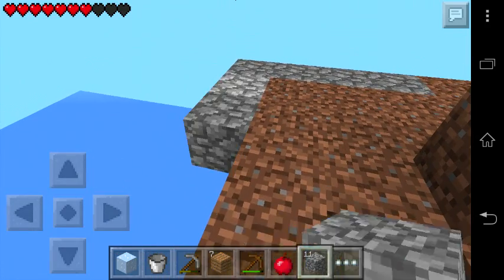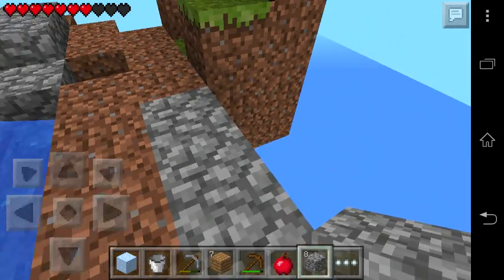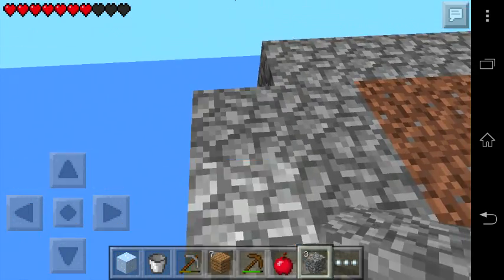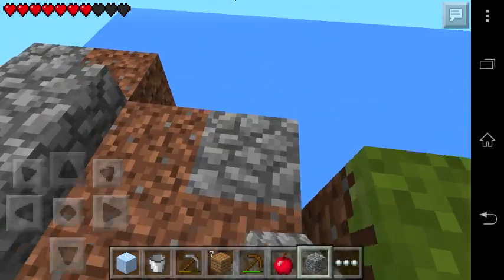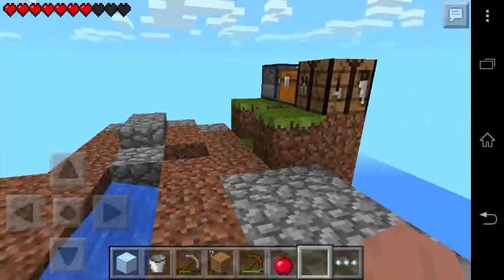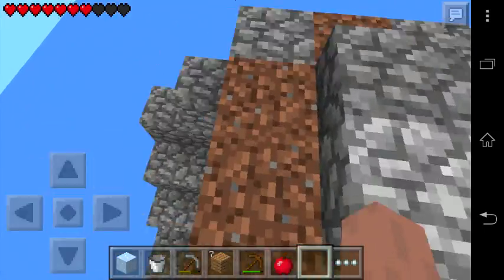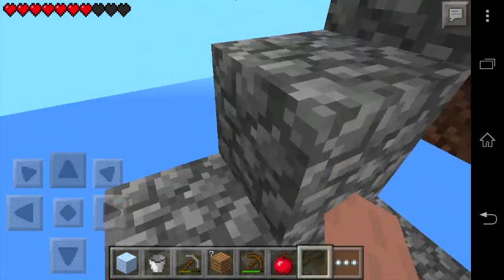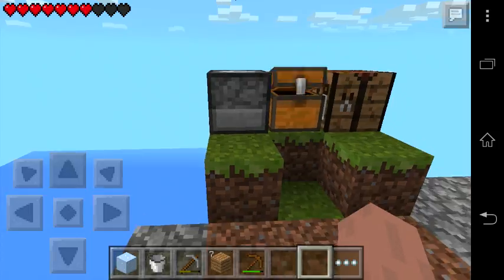What to do now is place it here — yeah, looks good. We have enough to make this, and pull two over here. Now our island looks good, but not really — we don't even have a house. Anyways, I'm not going to eat this apple since I don't need it right now — no monsters will attack me.